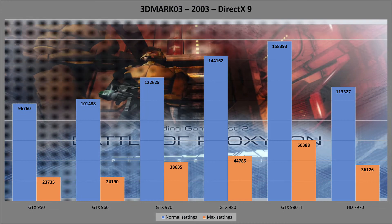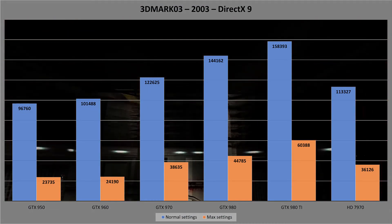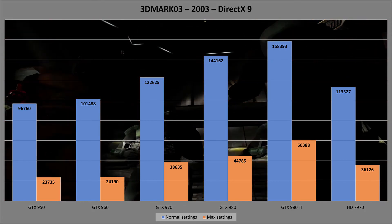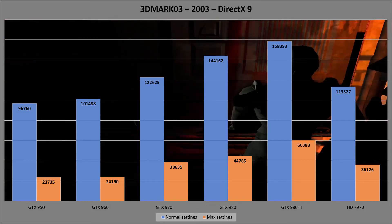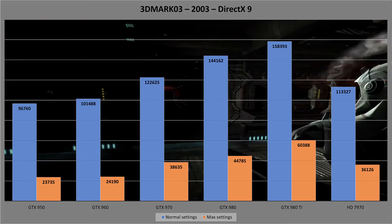Onto 2003 and we have 3D Mark 03. Again, the 950 and 960 are very similar in performance, then there's a direct line of performance increase from the 970 through the 980 and up into the 980 Ti. The surprise here is that the 7970 is finally performing — it sits firmly in the gap between the 960 and 970, getting almost 970-level scores.